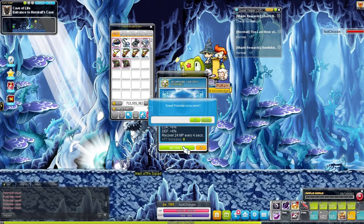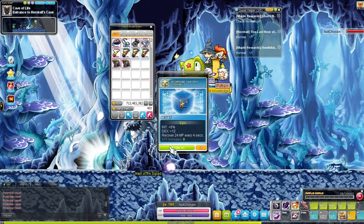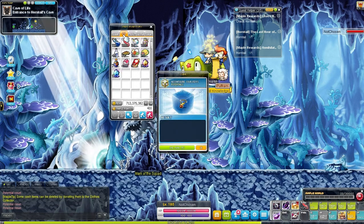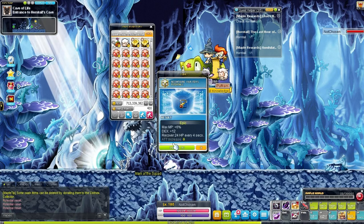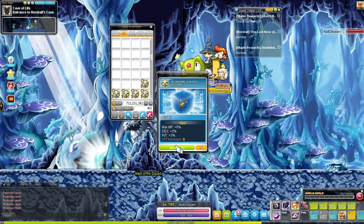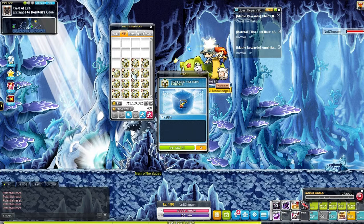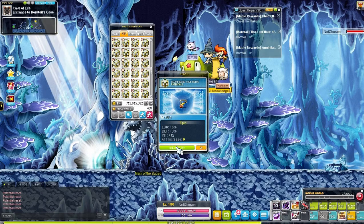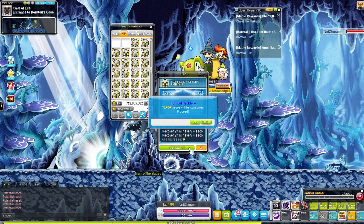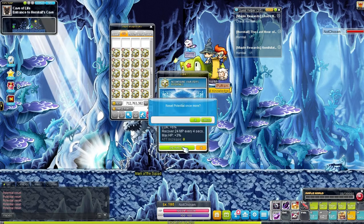Come on, cubes, be nice to me — I've been sitting at epic for like five years now. I'll probably reset the RNG here soon. Got a decent amount of cubes left, I have faith we can make it. It's kind of insane — my Ghost Ship Exorcist Badge didn't take nearly this long; I was already at legendary by now, let alone unique.